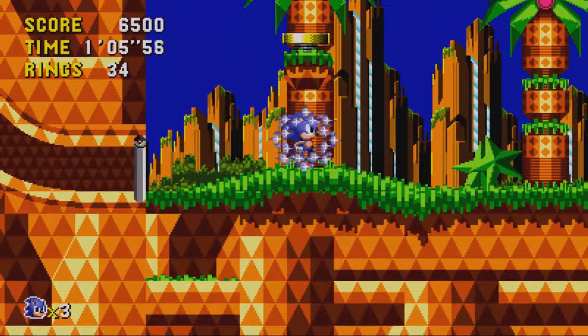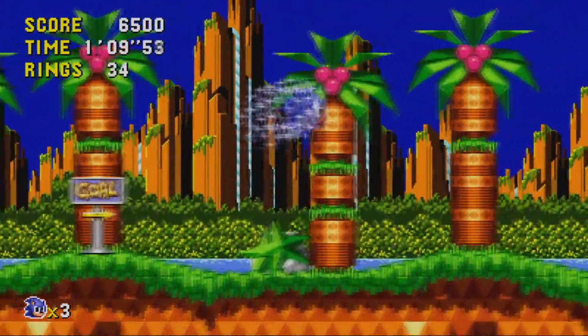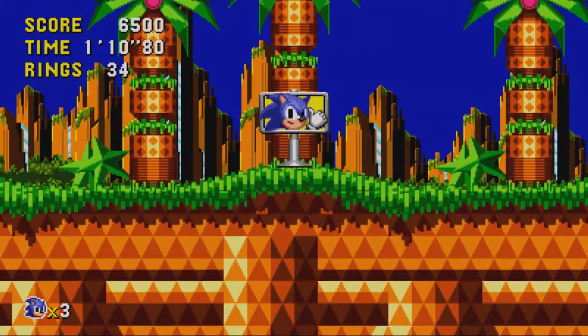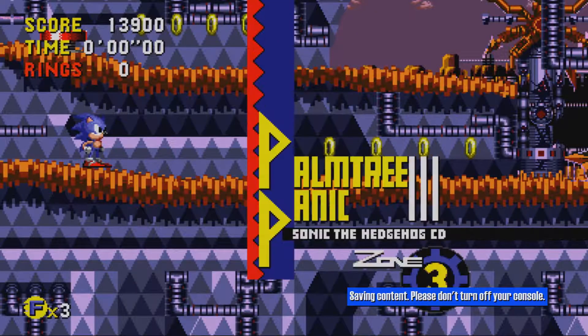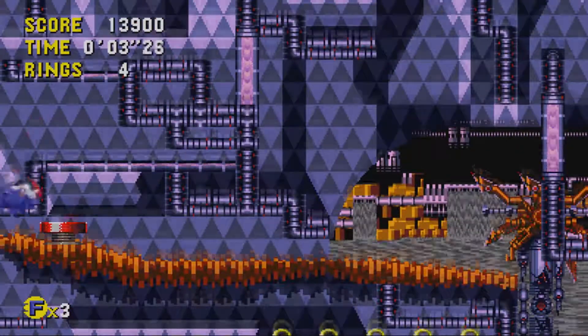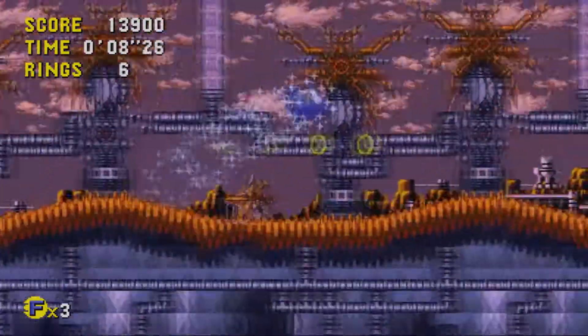This is the Xbox port, so they have an achievement for destroying all of those in every stage. There are two achievements — one for doing that, and another because there's like a 'good future': right now it says 'Sonic got through zone two,' but if you destroy those capsules it'll say 'Sonic created a good future' or something like that.